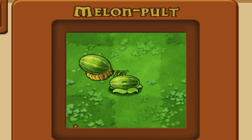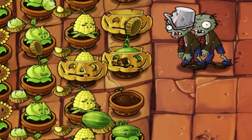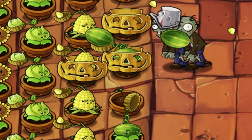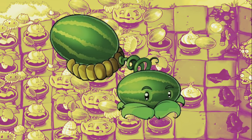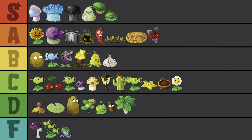Now here's our big boy — 300 sun is a big price tag, but there's no doubt that Melon Pult is worth it. Stick a Pumpkin on there and you're going to have a pretty easy time defending your brains. This plant just looks perfect too — it's one of my favorites in terms of design. I've got no qualms about putting it in S-tier, and you better not either.